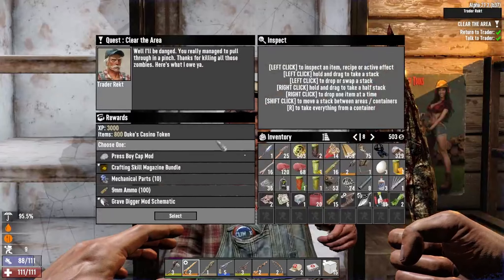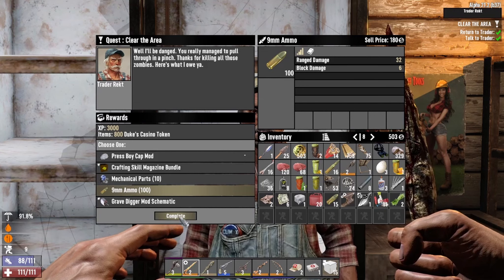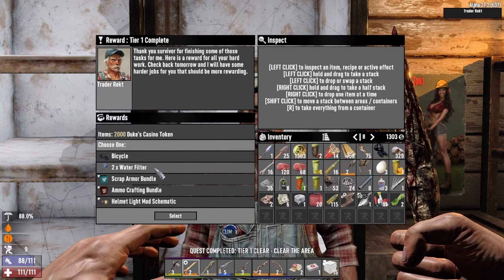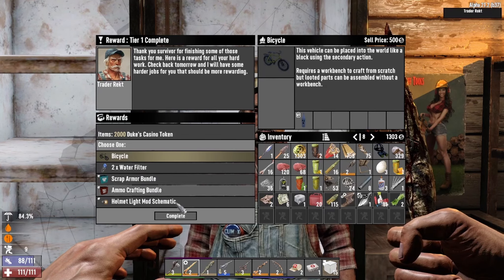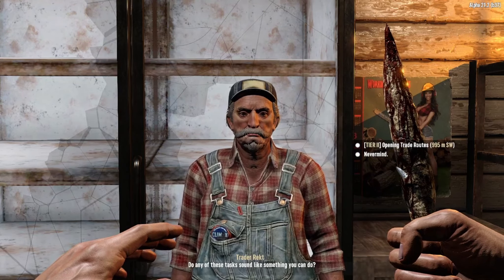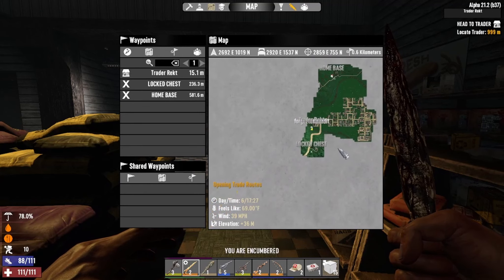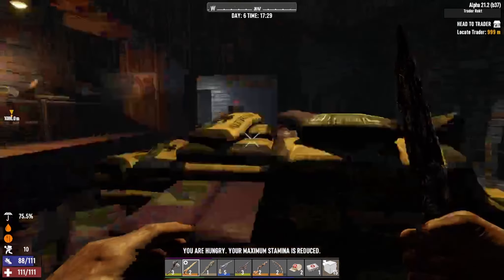What's up Wrecked? Everything's for sale of course it is. 100 pieces of nine millimeter — there's no question, I'm going to take the ammo. We can get two water filters or we can get the bicycle. I'm going to go with the bicycle because we're going to need transportation. There's also an ammo crafting bundle but I'll go with the bicycle. We can open up this trader out here too — we'll do that tomorrow.